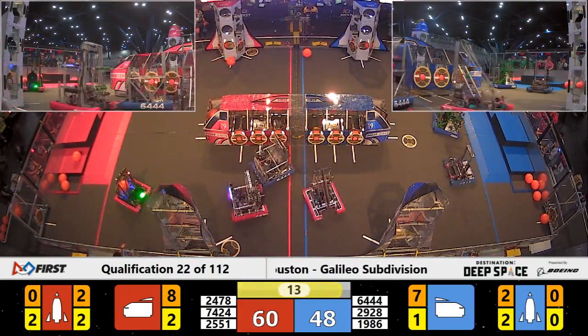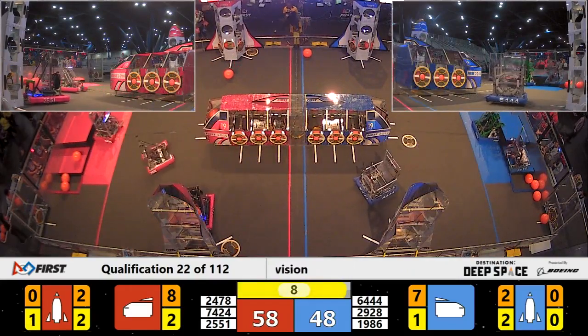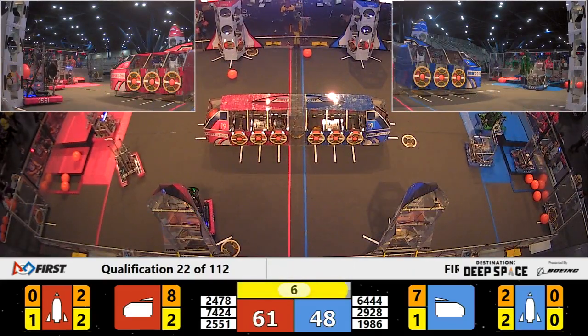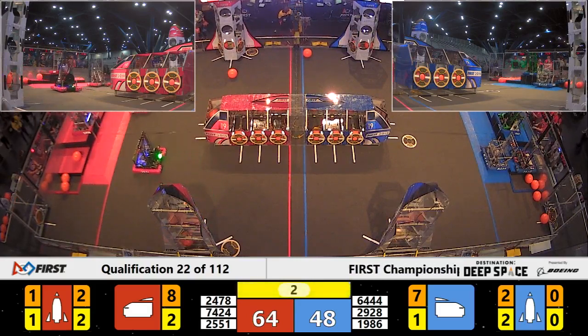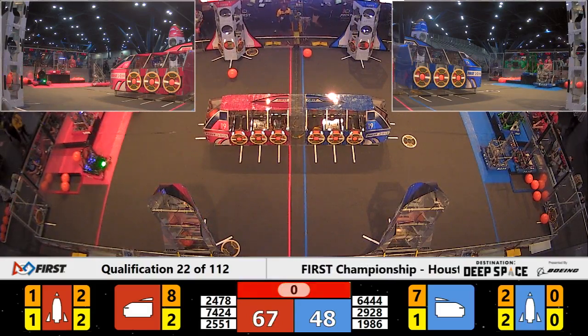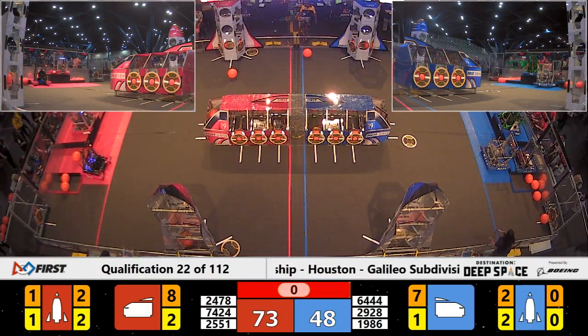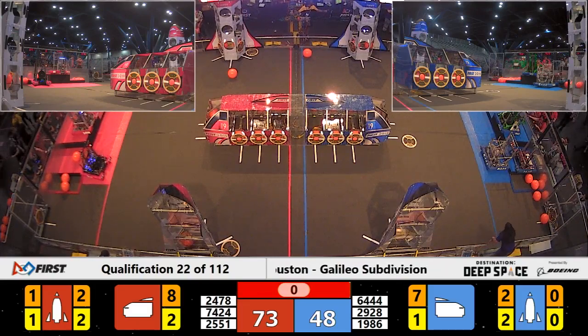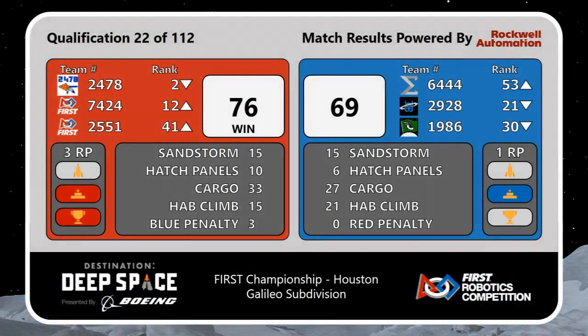That Blue Alliance robot still playing defense over on the near side of the field. These teams are preparing their in-game strategies — it's a full jump up to level two. Three seconds left to go, Red Alliance trying to get a robot up to level three. The Red Alliance boosts into the skies first with a win of 76-69. Both alliances will get one rank point for the half line at the end of the match.